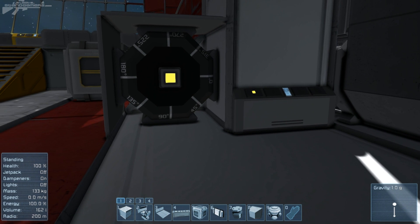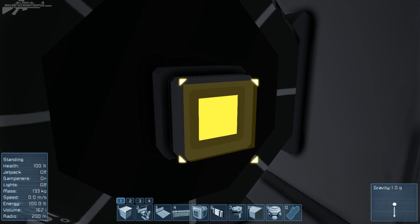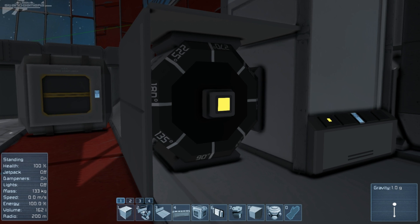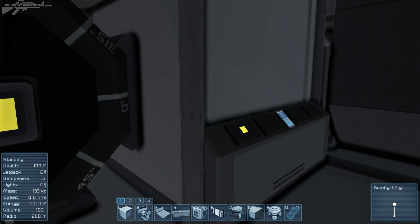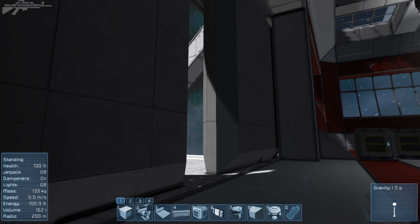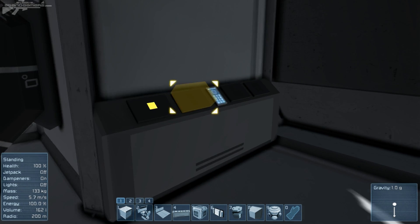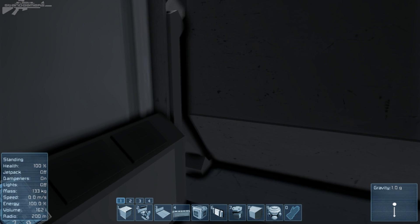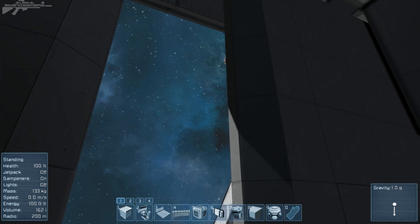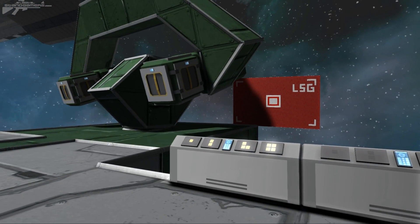If you want the singular button on a large station you can do the old switcheroo with the rotor and basically use a singular button. I personally wish there was a dedicated option for the single button on the large station, because if you have a door you don't need all those buttons — just one to open and close. It's so much more immersive to just press a button and open the door through that menu as you walk up to it.